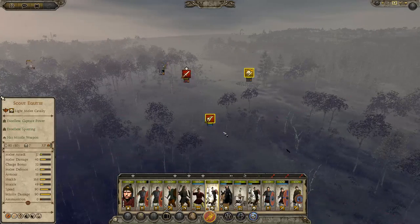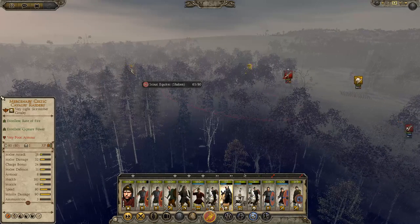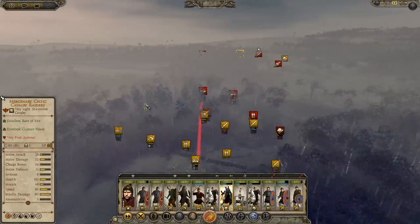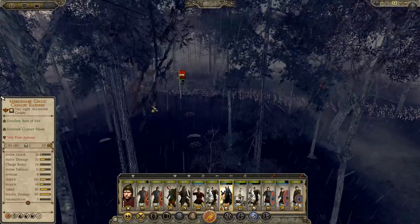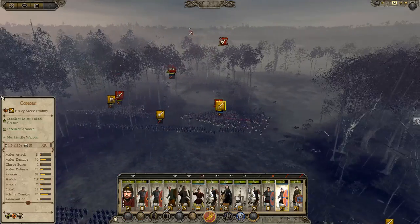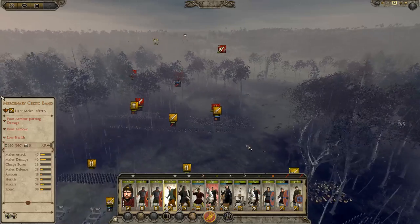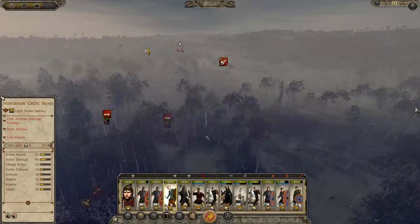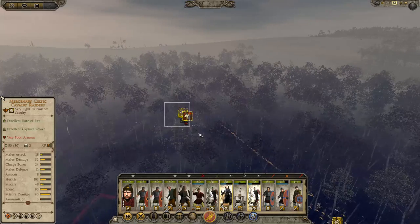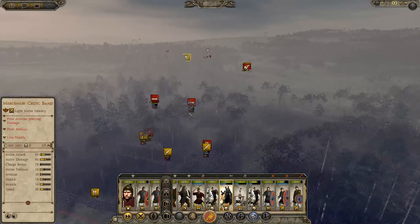Our scout equities are actually winning that. That's interesting — maybe it's because we've got the high ground. You've got to stay there and keep fighting. That seems to be going well. I need to be killing the general, but how about you run into them? Get them to the back of them, because they're ready to break.